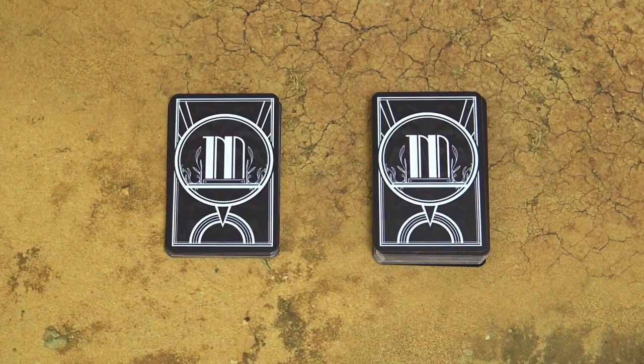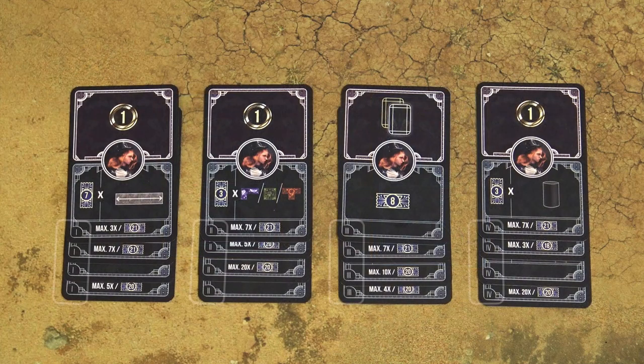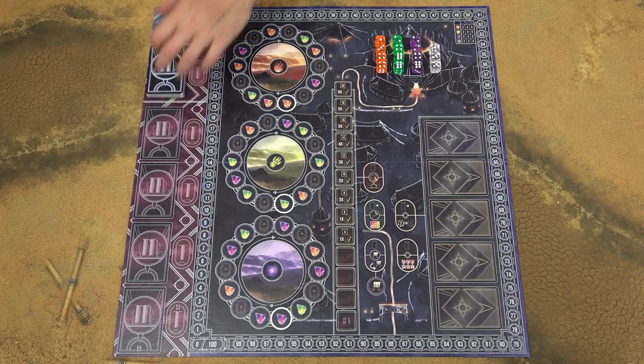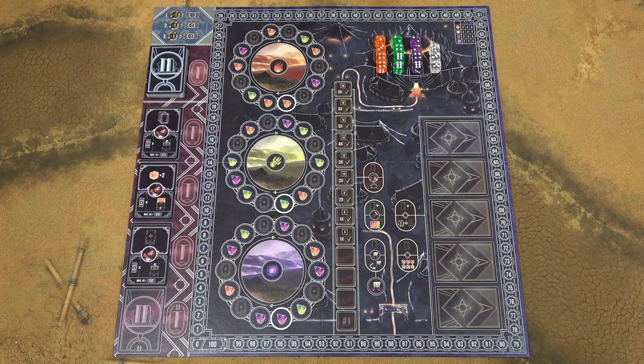These are master cards. For a first game, separate all the cards with Roman numbers 1 to 4, then shuffle all the remaining master cards and place the deck on the corresponding space on the game board. In a 2 or 3 player game, draw the first 3 cards and place them face up on the game board. In a 4 player game, draw 4 cards.